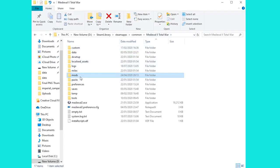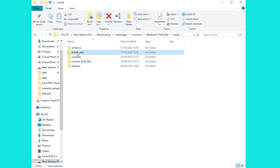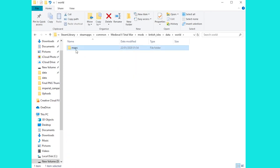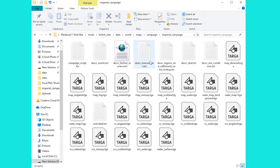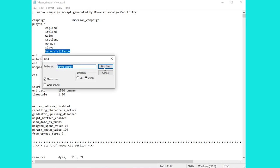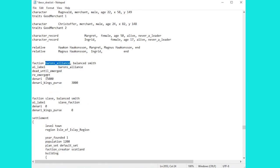Once inside Medieval 2 Total War we're going to head down to the mods folder and from there get into the British Isles expansion. From here it's the normal route: data, into world — do note your folder might look slightly different if you haven't unpacked the files. Into the world folder, into maps, into campaign, into imperial campaign, and here we'll find the files we need. The campaign_script will tell us about the triggers for the Baron Alliance, but we're going to start in descr_strat. We're going to move the Baron's Alliance away from the non-playable section and up to the playable factions — just be careful with all your spacing. Use Control+F to find the Baron's Alliance and get to their section of the file.